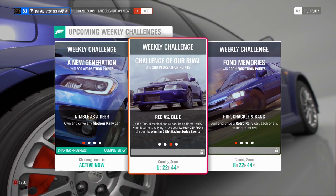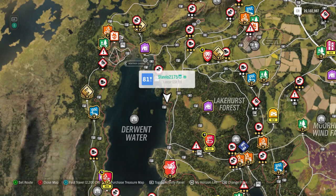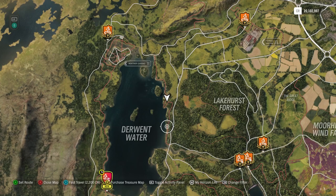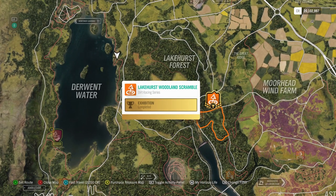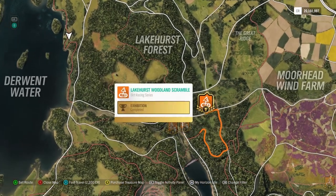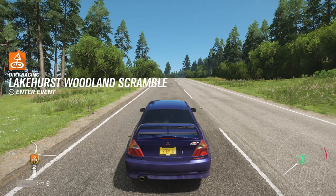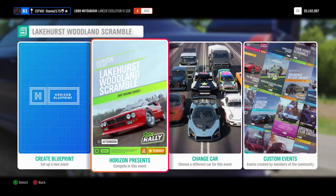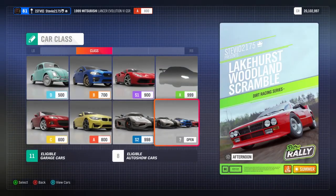The next thing we're going to have to do is win five Dirt Racing Series events. Just go to your world map and filter for the Dirt Racing Series. This is very simple and easy. I recommend picking a Scramble because it's basically like an asphalt circuit race — you can make it one lap, which makes it as quick and easy as possible. You can put it on easy difficulty so you'll be able to win no problem. When blueprinting the event, you probably want to do it in solo because you have to win — there's no reason to do it online. You have to use the 1999 Mitsubishi Lancer Evo 6, so just keep that in mind.